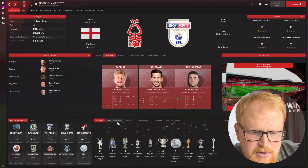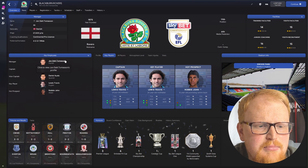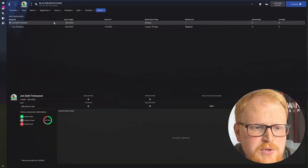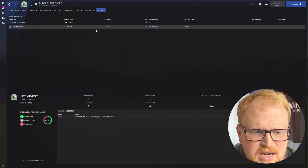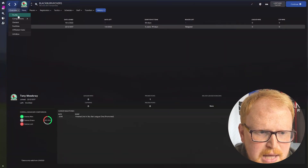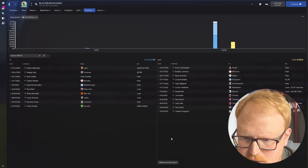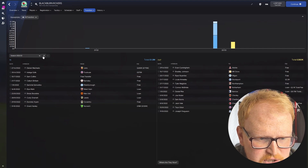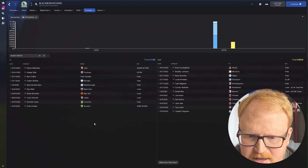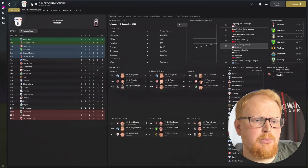Let's have a look at Blackburn. They've got a new manager — John Dahl Thomassen has been appointed Blackburn manager, which is promising. Mowbray left at the end of his contract and is now in fact the Sunderland manager, so that worked too. Lewis Travis is all over the key player stats. We kept Brereton Diaz, which is great. All of the signings Blackburn made over the summer are here, and all the people who left have left.